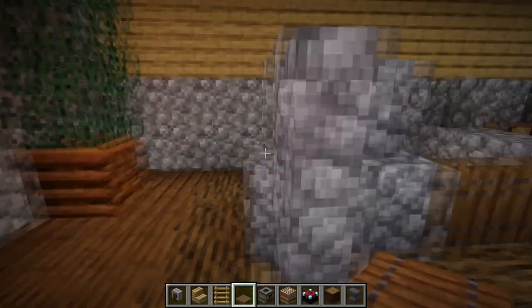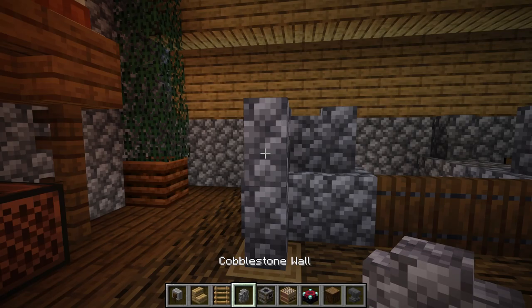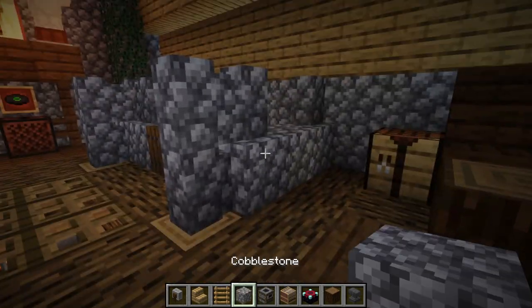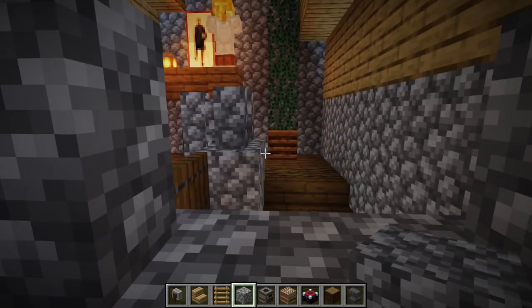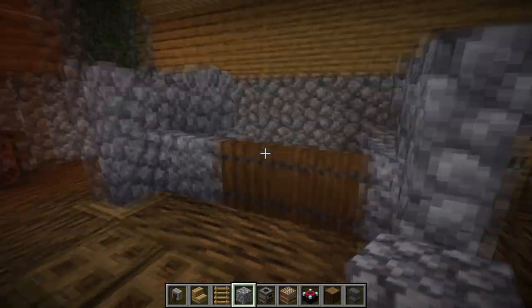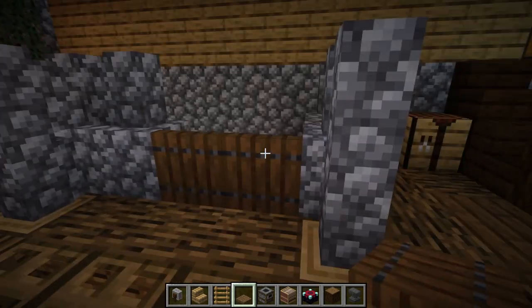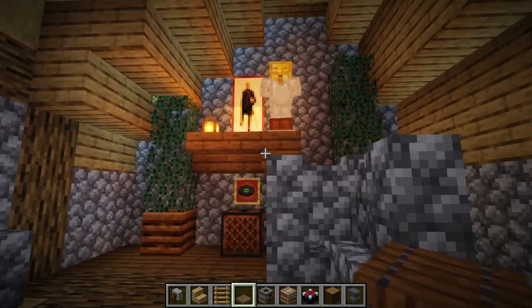Going upstairs, we add cobblestone walls on the cobblestone for more detail, and close up the hole using a spruce trap door to prevent fall damage.